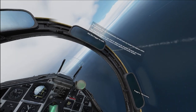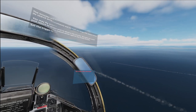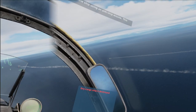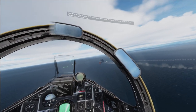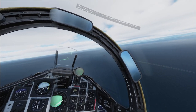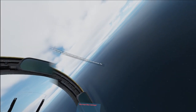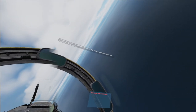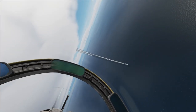Once the first missile hits, the second one will retarget. Congratulations, you just sank your very first ship using an anti-ship missile! It seems to be going after the same ship — let's see if it retargets. I don't know if that's realistic, but they've done it before. I have really no idea — it seems weird that they would be able to determine that unless the missiles are communicating with each other.